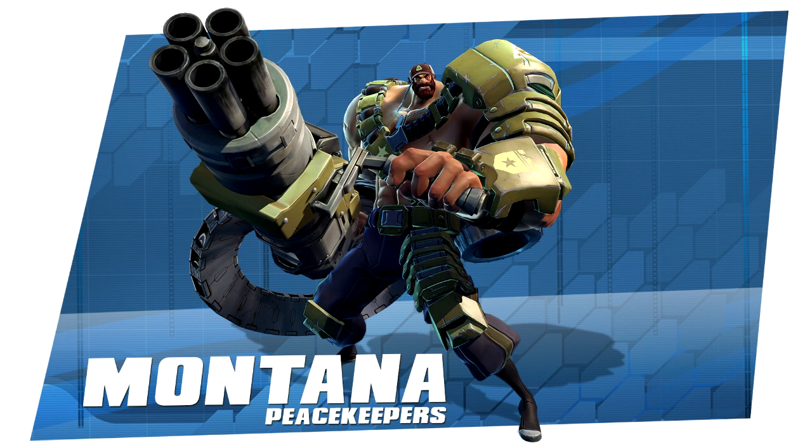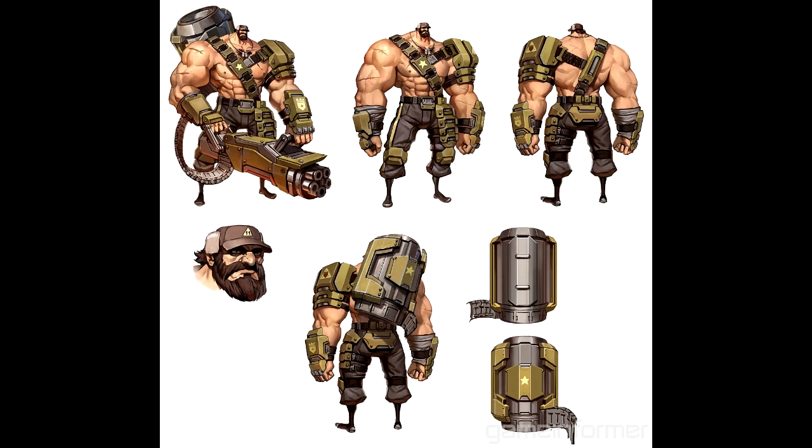Montana is part of the Peacekeeper group and he's always encouraging his teammates. He's basically one big ball of mass — he has a really small head but massive shoulders, just a massive beastly guy. In the game it's said that he moves more slowly than other characters, but because he's big and bulky he can take a lot of damage.